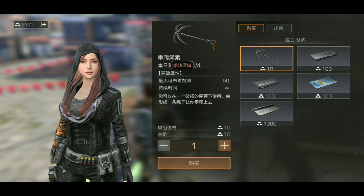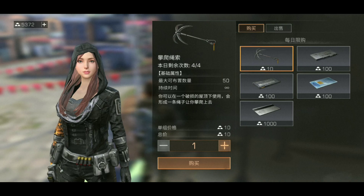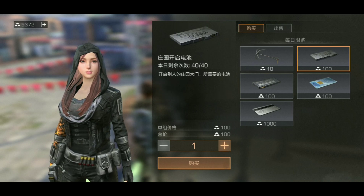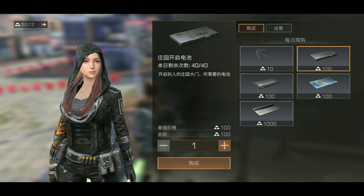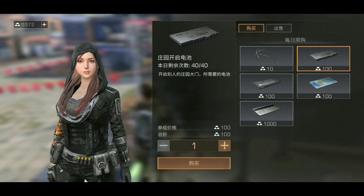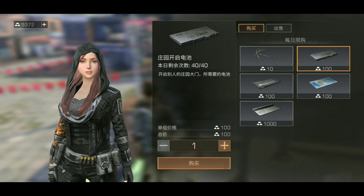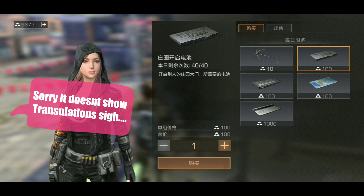Most bases are built for walking around and never account for raiders going straight up. If they've got a drone they can fly around and check for open spots. Do your floors properly. The item description mentions battery remaining and number of times it can be used.